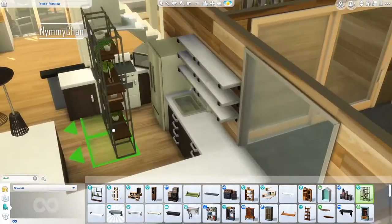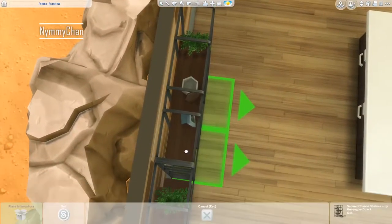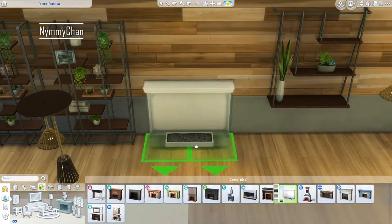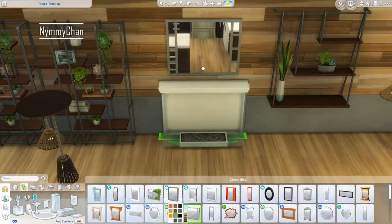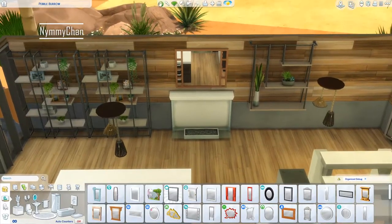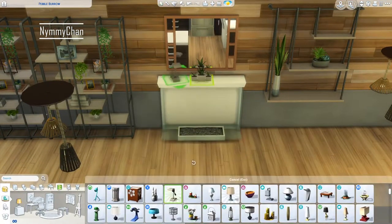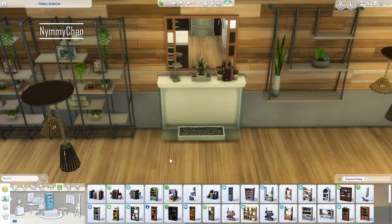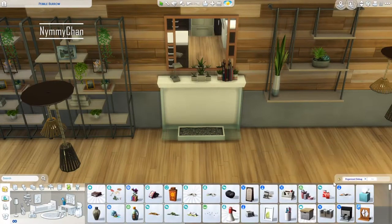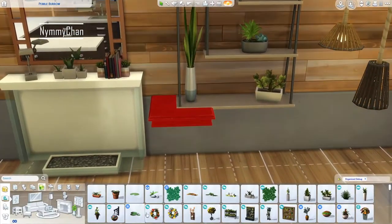Now we are going to decorate the kitchen. These shelves from Eco Lifestyle look just like CC - they look a bit like Alpha CC or Sims 3 furniture. And I absolutely love them - they are so amazing with all the green plants. I really like all those little hanging plants you see on the left on the shelving. I want those plants in game, I want to be able to use them - it would be so amazing.